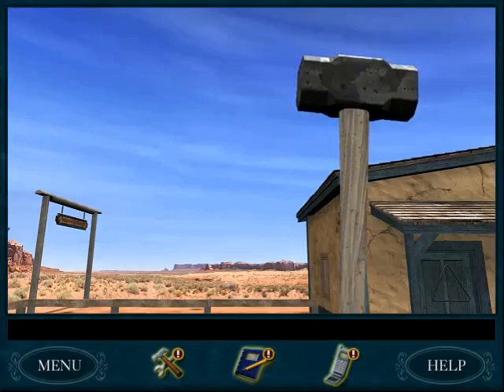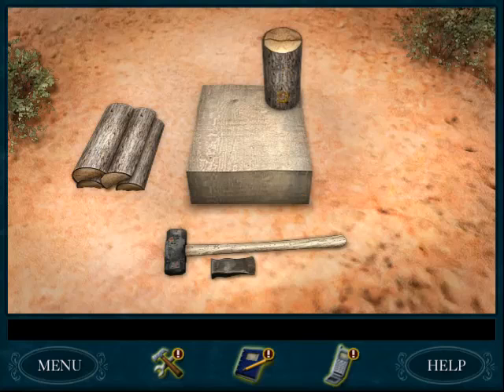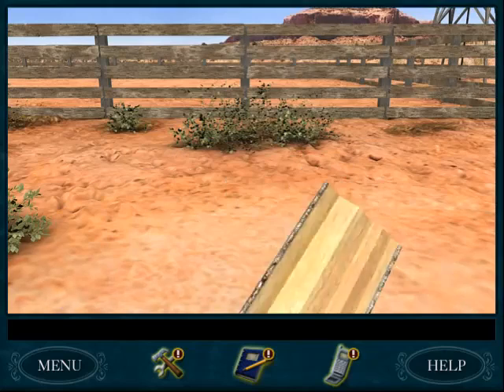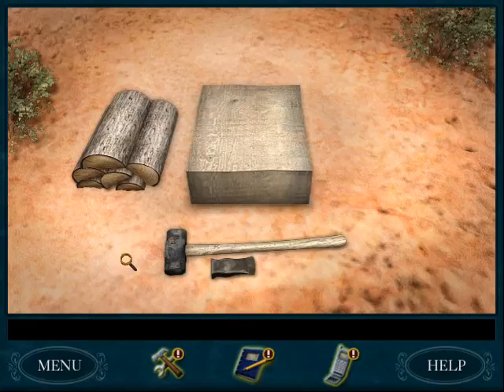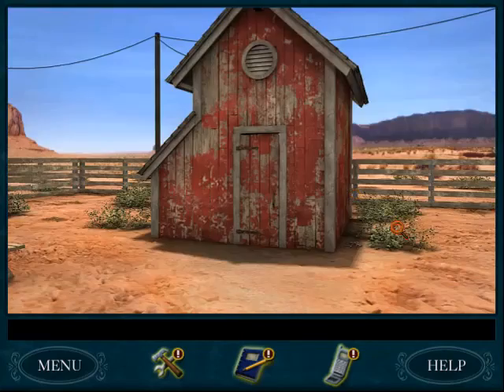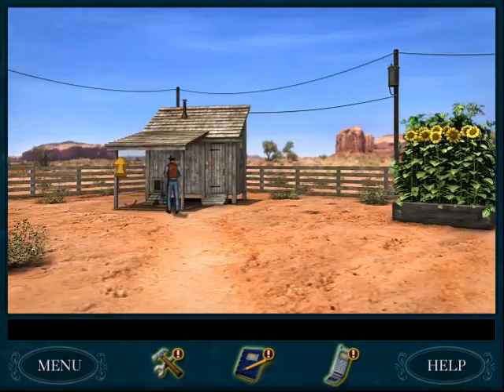Chopping firewood — just call me Nancy Paul Bunyan Drew. Turn left, grab that, and now to Dave.